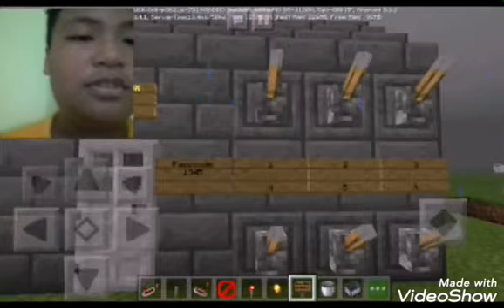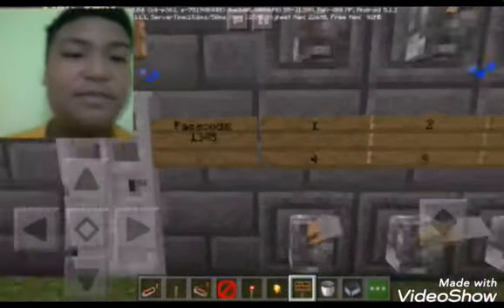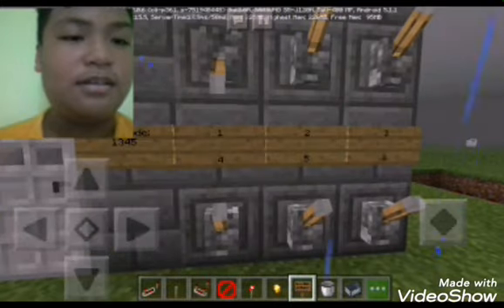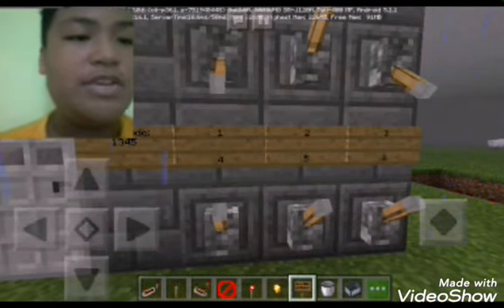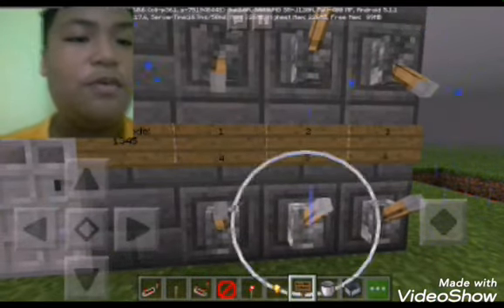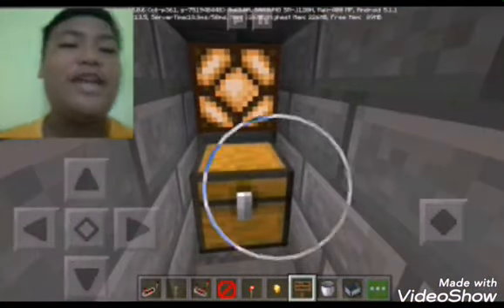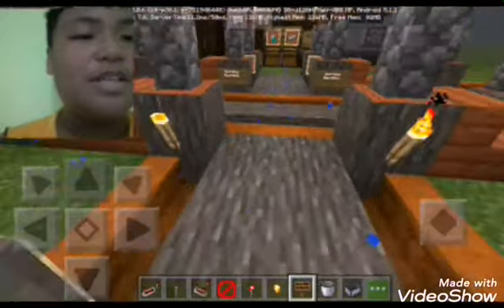Our first creation is the passcode door. This is a common passcode — one, two, three, four, five — and now it opens. Now we are on to our next creation.